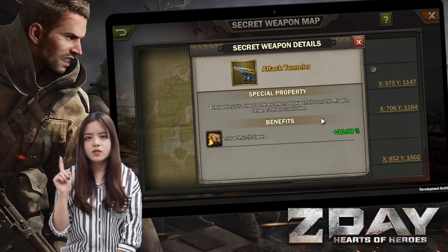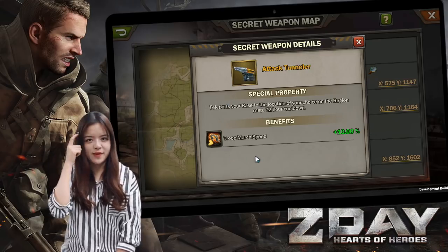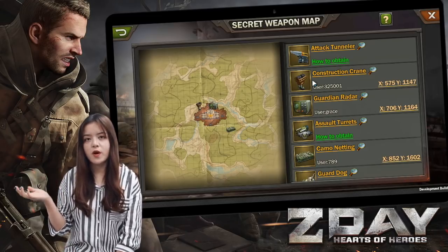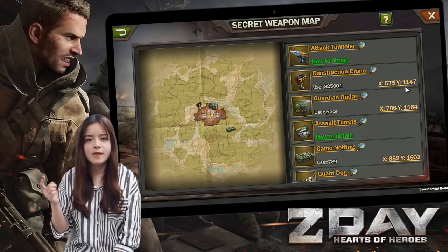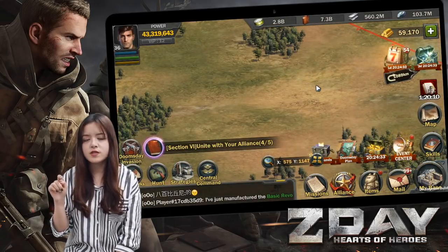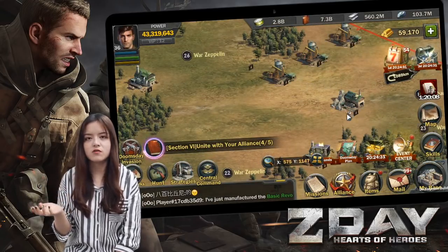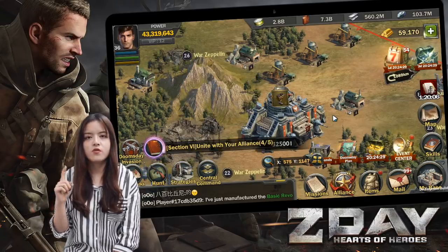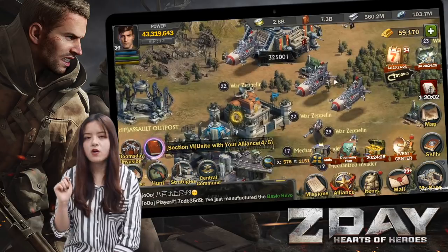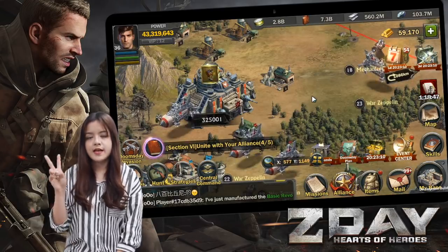There are some important points you'd better keep in mind. First, whoever has gained a secret weapon will be displayed in the secret weapon map. Your name and your current coordinates will be known to everyone. Anyone can tap the coordinate to locate you regardless of distance. If you are within an alliance territory, that territory will also be known.